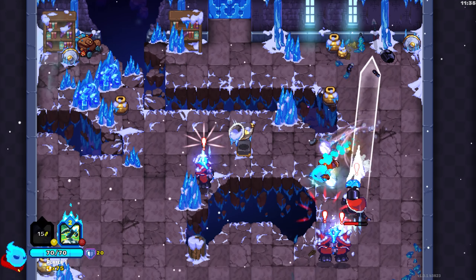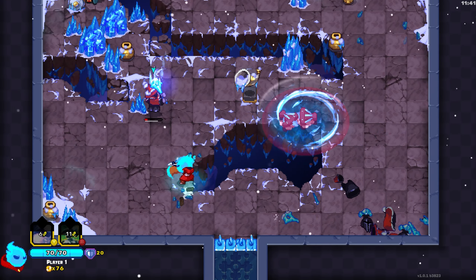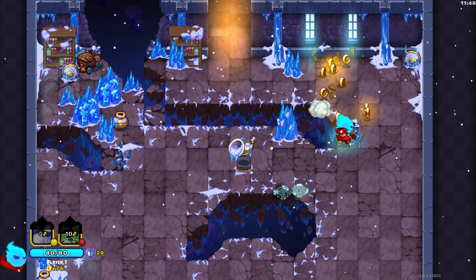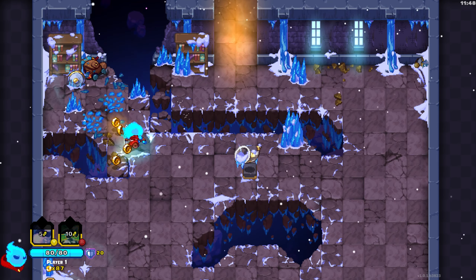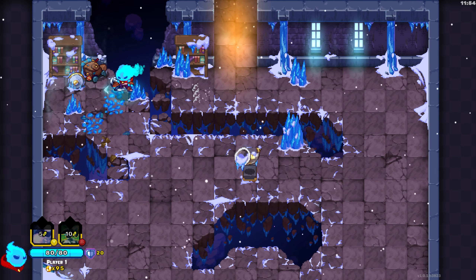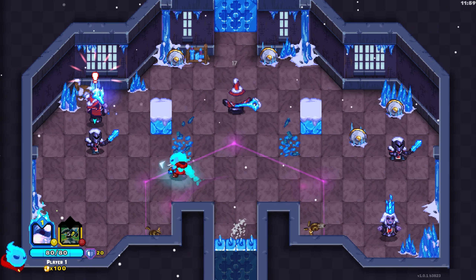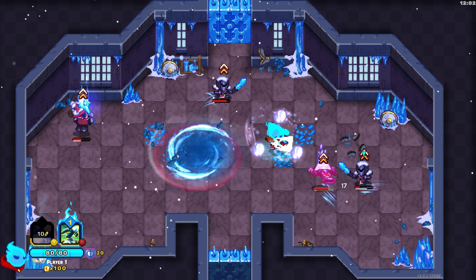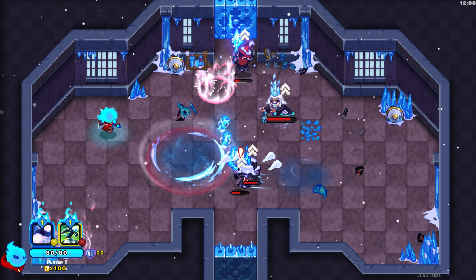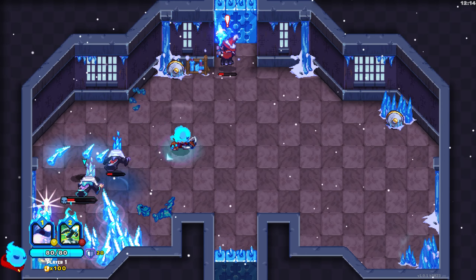We got gem of vigor and gem of power — skill damage five percent. Let's grab gem of vigor; I want to try an HP build this time because there's that one boss that completely wrecked me. That was close. Let's grab the max HP. It looks like two ballistas are coming out — I don't think I'm double casting. Let's grab all this gold — should be beneficial in the long run. We got some more loot. Should be one more room before the boss — just going to save our ballista and abilities for the boss.